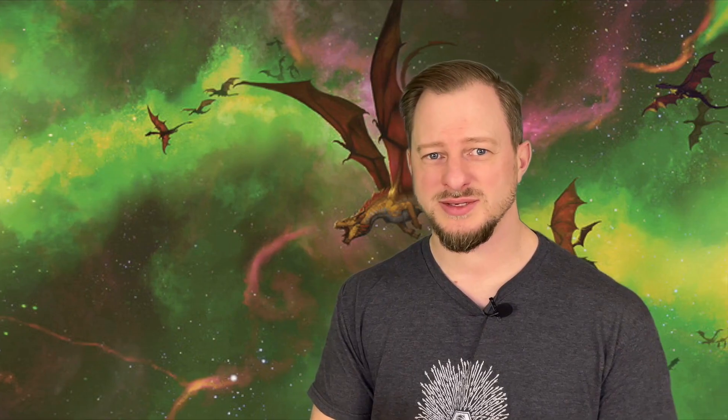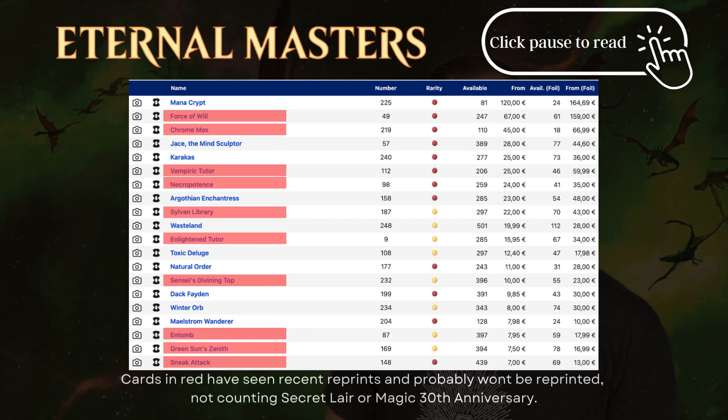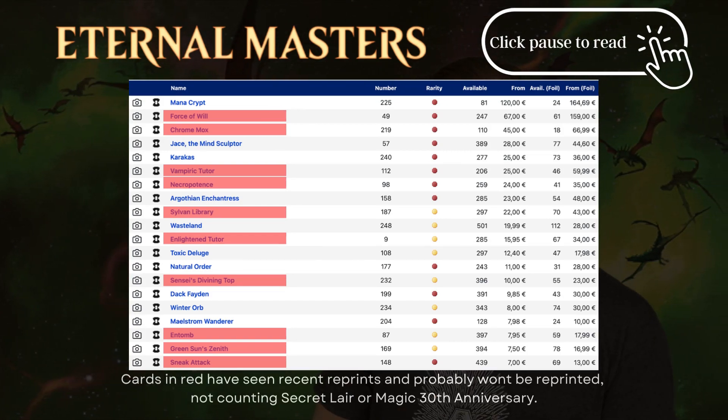If you take a look at Eternal Masters from 2016 and Double Masters from 2020, you can see that a lot of those cards have been reprinted recently in Double Masters 2022, so we are probably not going to see those cards again. And many cards from Eternal Masters have recently appeared in Dominaria Remastered. We are not going to see the Tutor Cycle, and we are not going to see Force of Will again. So what cards could we actually be seeing?